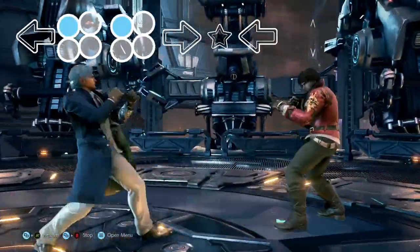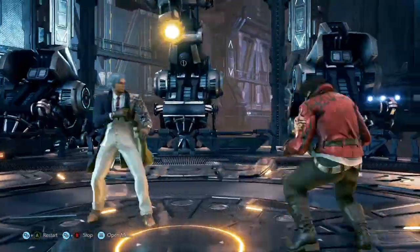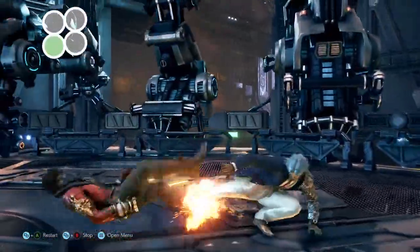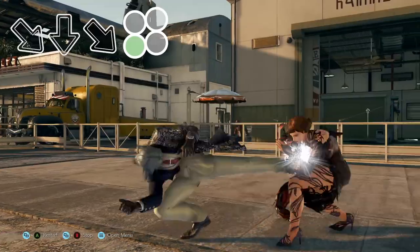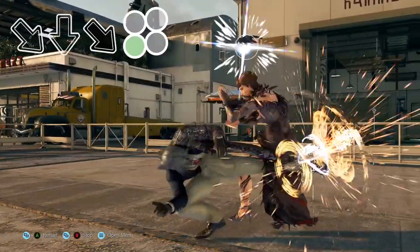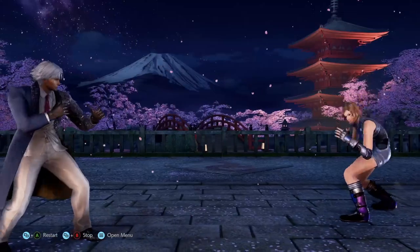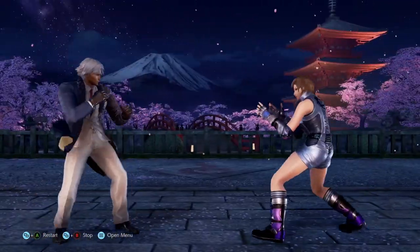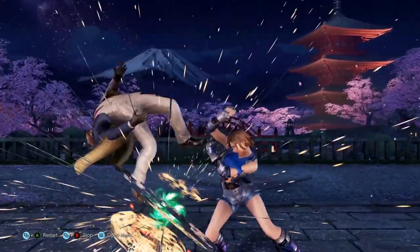To strengthen Lee's midrange game and present a threat to our opponent's lower guard, we have access to a knockdown low in the form of a slide. This move is very powerful and the quicker we can perform it, the more threatening it becomes. You can play a bit dirty and utilise other midrange moves for a pseudo-mix up, but it's important to not get too predictable.